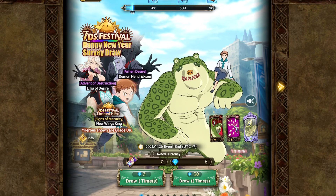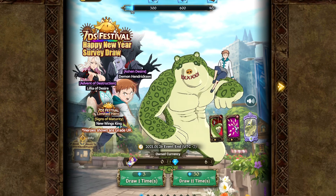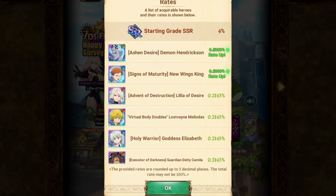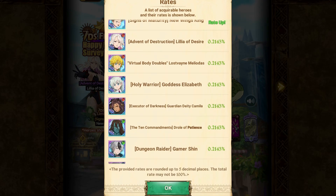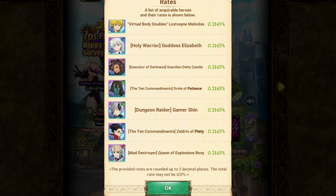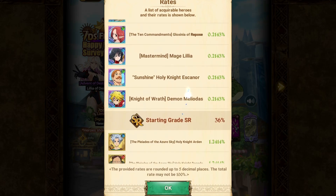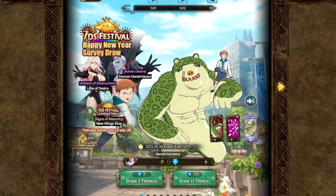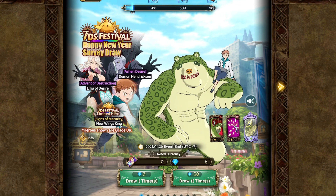The way that you get these festival coins is by pulling duplicates of those heroes. Now I know there are other heroes listed on the banner, including Lost Fane, Goddess Elizabeth, and all these other SSRs that you see here. Those, if you pull them and they're a duplicate, will only give you a regular SSR coin. However, if you pull Ashen Desire, Hendrickson, Signs of Maturity King, or Advent of Destruction Lilia, and it's a duplicate, your first one will always give you the hero.